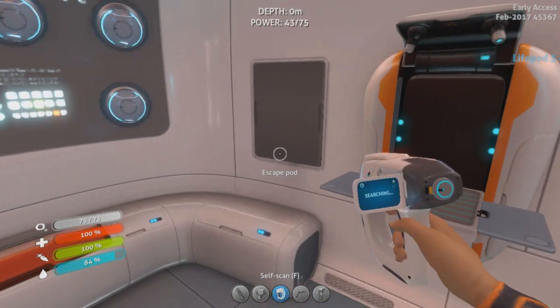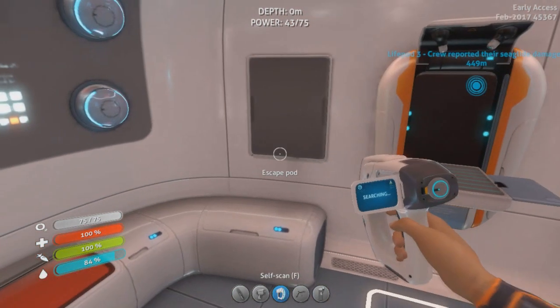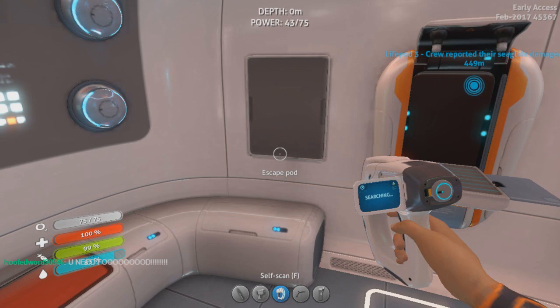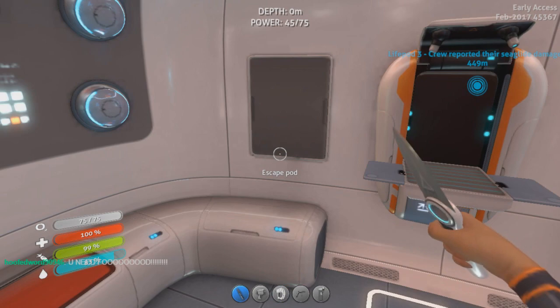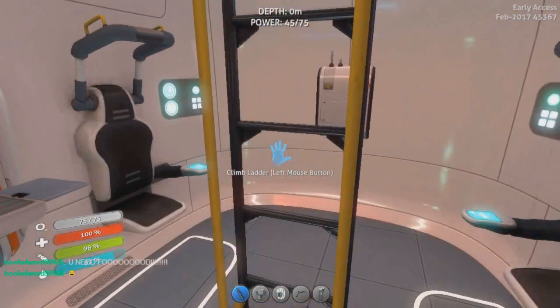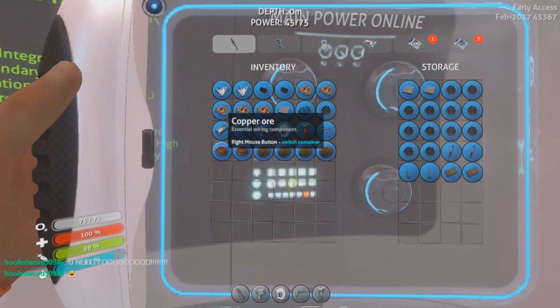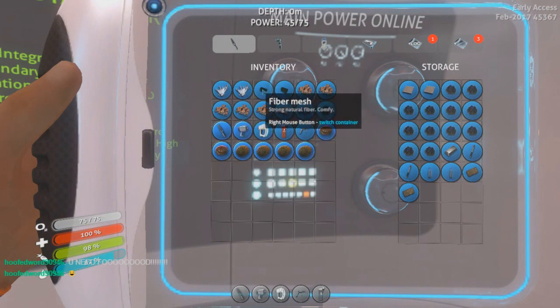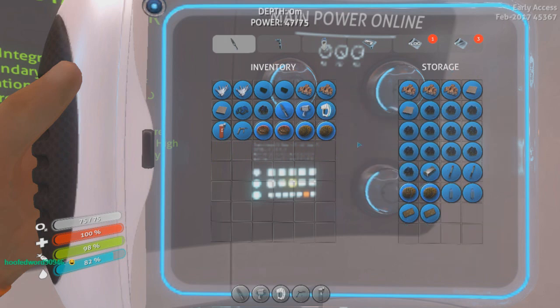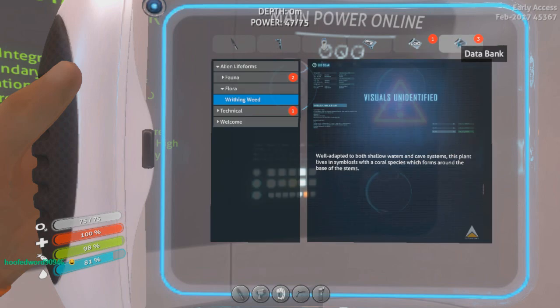Where am I going with my life? How did it come to this? Scan self? Performing self-scan. Vital signs normal. Detecting trace amounts of foreign bacteria. Continuing to monitor. All I want to do is eat everything. Let's put this in there. I'm gonna keep two copper ore, fire mesh quartz, and coral sample. If I need stuff, I'll release these minerals back into the wild. Let's check out the databanks.